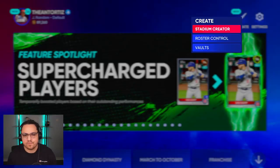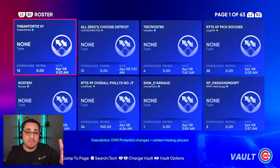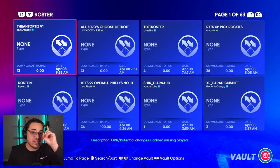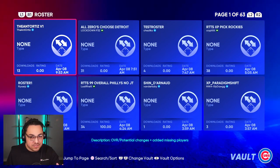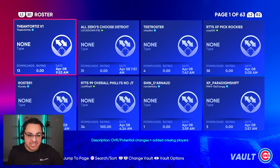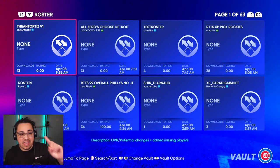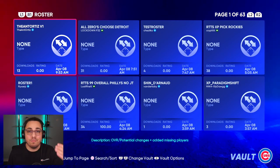I want to show you the roster I have. As I'm making this video, it's missing one key change — the Ke'Bryan Hayes extension — so I'm actually going to take it down and re-upload it right after I finish recording. The name is going to stay the same, the PSN is going to stay the same. This is the roster I've been using for my videos. The name will be 'antortese v1' and the PSN will be 'antortese' — updated potentials, updated overalls, missing players added.